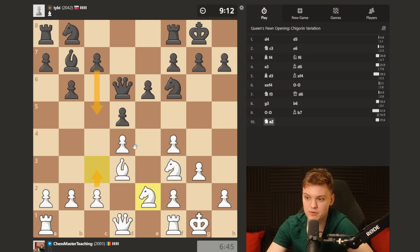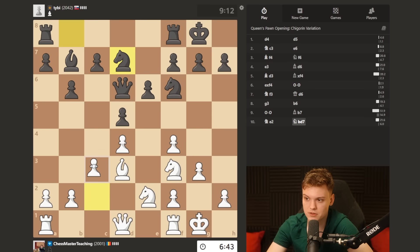If c5, c3 - I wanna be able to create a square for the bishop in case he wants to trap it. Notice how we can easily slide back.